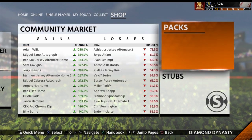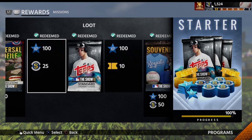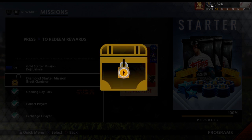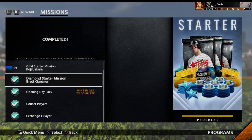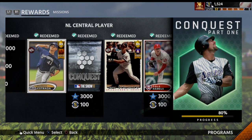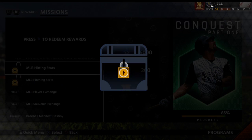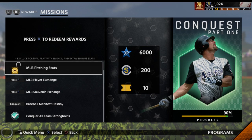We're gonna exit out - glad we didn't get that server warning. We also threw Brett Gardner in earlier so we got his mission done. Brett Gardner mission is complete, and that's giving us the Pee Wee Reese card. Getting back to Conquest, that should give us all the Conquest rewards - MLB hitting stats done, 200 stubs, 10 tickets, and MLB pitching stats done in that one game.